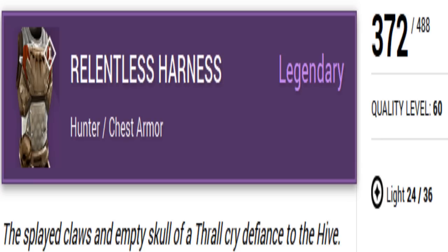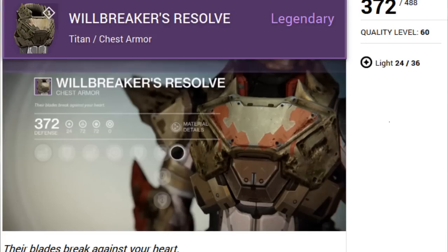Next up is the Titan. Yes, the Titan chest piece coming up in three, two, one. Yes, right here — the Wheel Breaker's Resolve. Their blades break against your heart. God dang, talk about having an iron lung. Anyway guys, 372 defense, goes up to 480, 24 light, 36 that's the maximum. This looks pretty sweet.